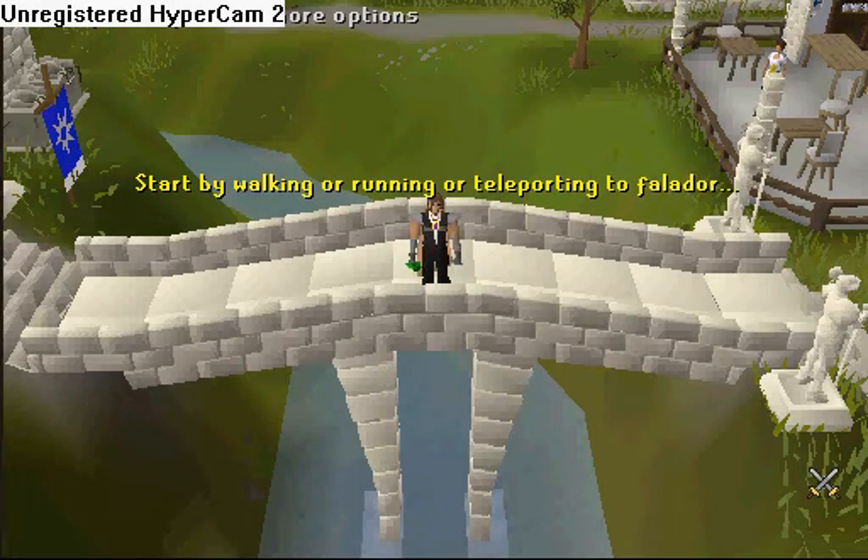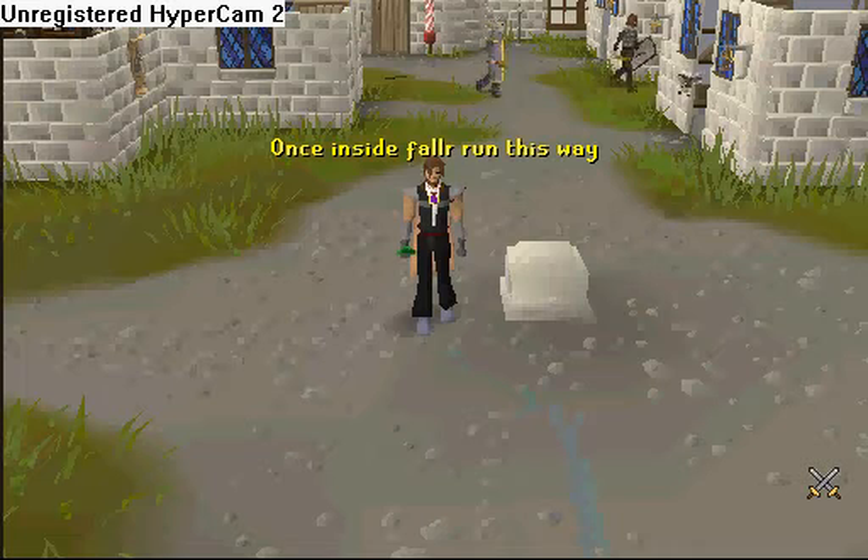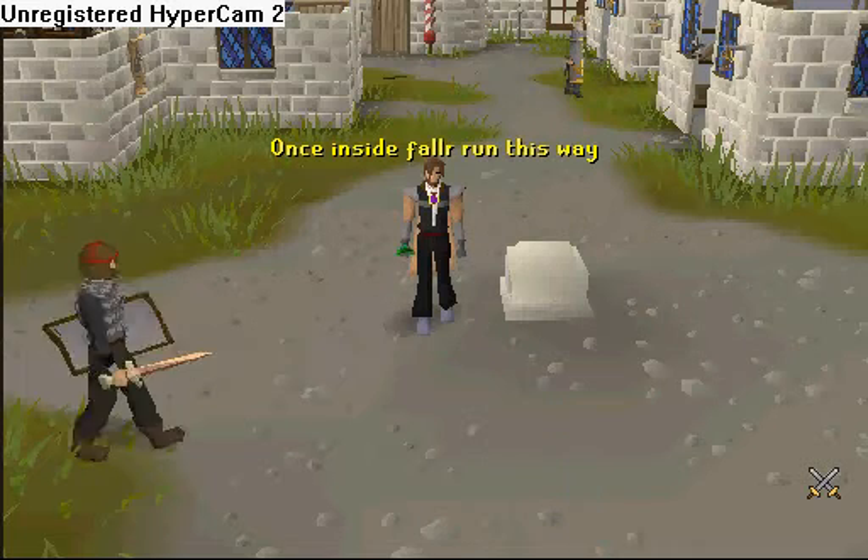Start by walking, running, or teleporting to Falador. Once inside the city, run this way.